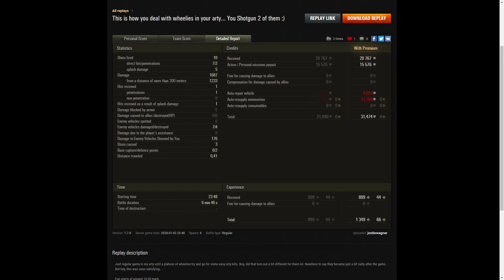He received one hit - it was a penetration. He was also hit by splash damage. The penetration shot came from the EBR. The splash damage actually came from the enemy arty, who spotted where he was and fired a round in. Seven enemy vehicles damaged, four killed, and 136 hit points of stun assist off three stuns. He also managed to get two defense points while the 704 was in the cap. On a premium account, he earned 20,767 credits, got 15,576 from personal missions payout, and after repair and ammunition resupply took away 31,474 credits. He received 899 XP.